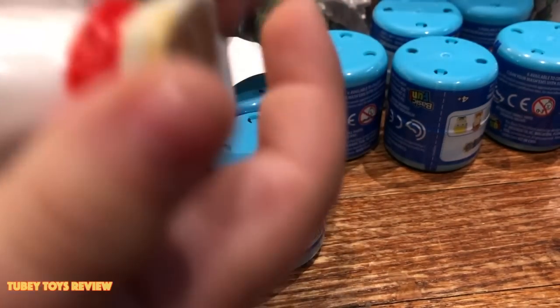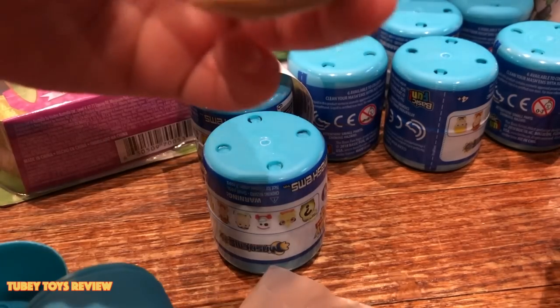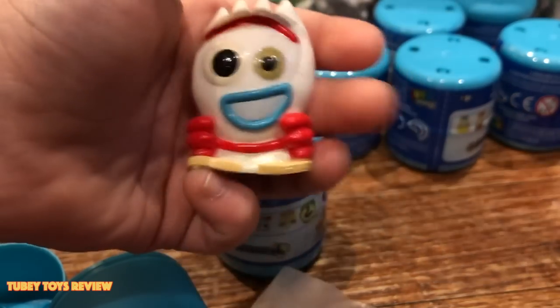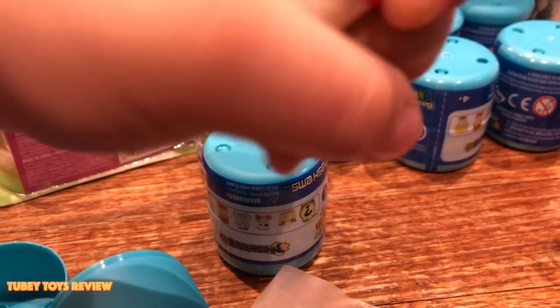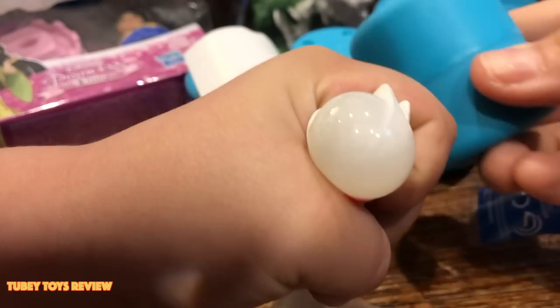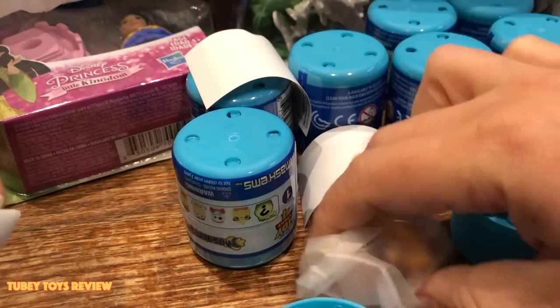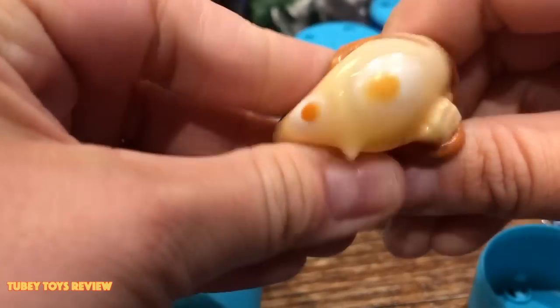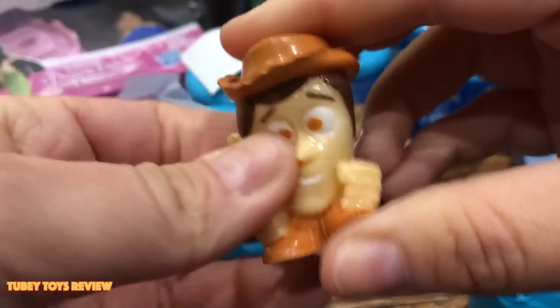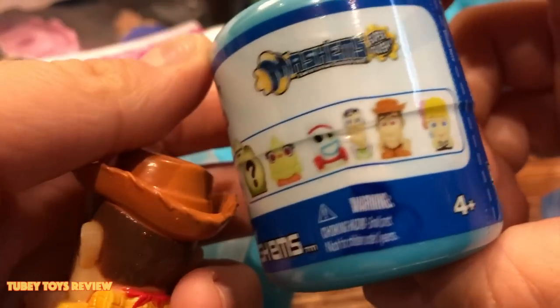I got Forky! Here's Forky — he gets kind of a small bubble when you squish him. I got Woody! Awesome, I hope we get the whole set. There are six to collect, and we already know who the mystery character is — it's Bunny. That's everybody you can collect.